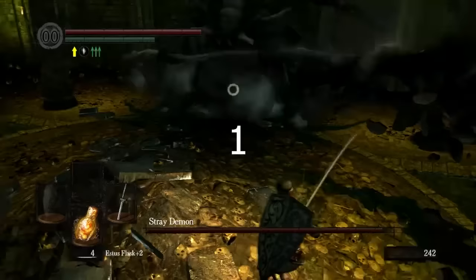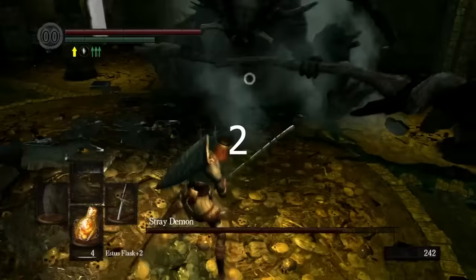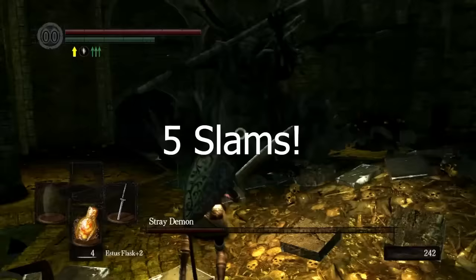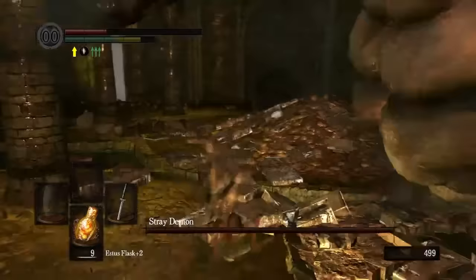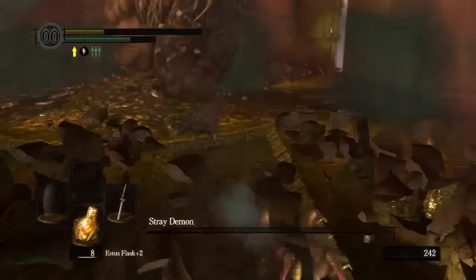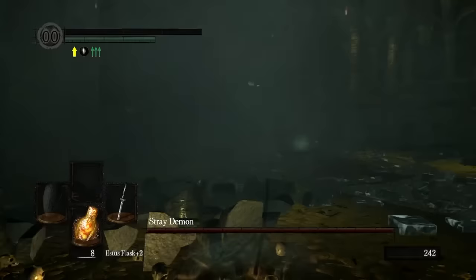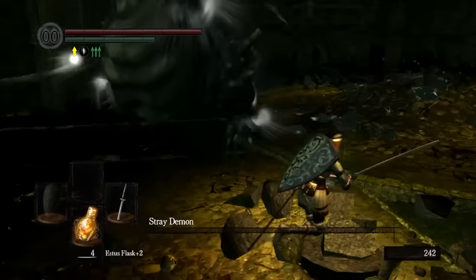Considering how fast the Stray Demon can attack, it can pretty handily shatter your health with a single hit. The combination of new area attacks, a smaller arena, and starting at a disadvantage does a great job making the Stray Demon intimidating again. One weakness is it's pretty easy to get the demon in a loop of doing the butt slam over and over again — which is his easiest move to dodge and a pretty disappointing AI issue given how fun some of his new moves are. Despite being a reskin, I still think the Stray Demon earns itself a low B grade.